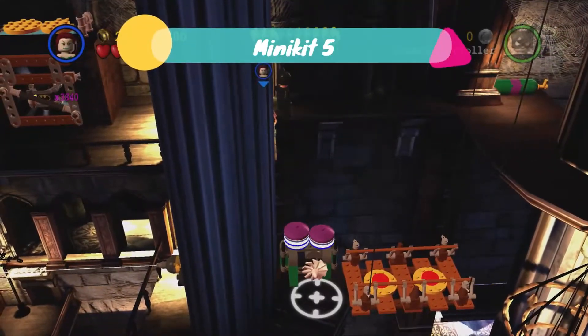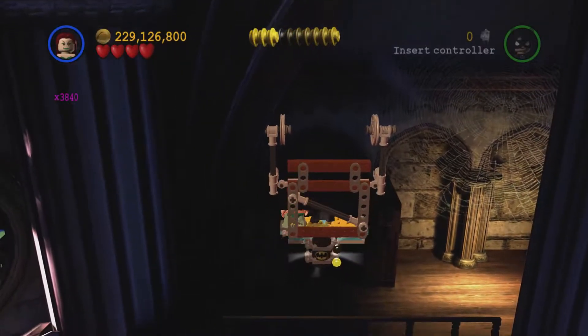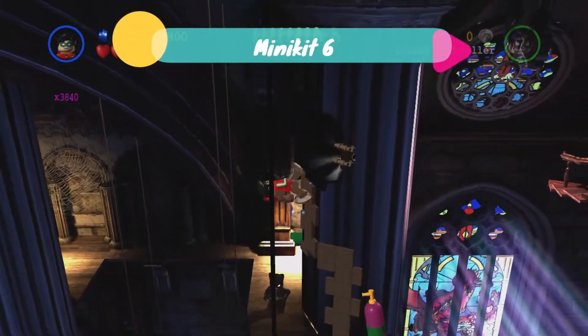After riding up the second scaffolding we're going to go all the way to the left and we can see a little cage here. We need a double jump character to jump up and push this down, getting the next minikit. Shortly after that, to the right, we've got a magnet wall to climb and get the next minikit.